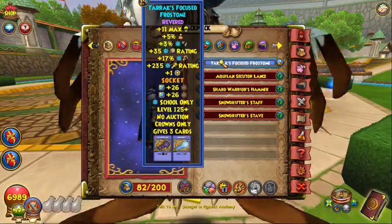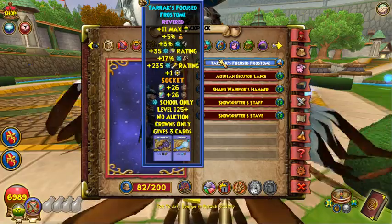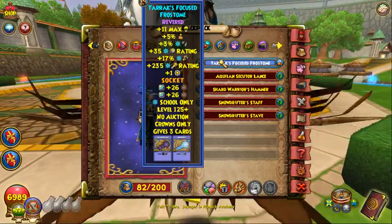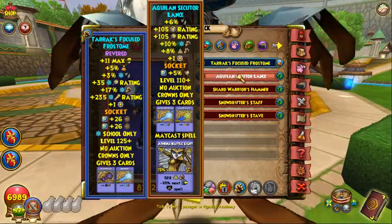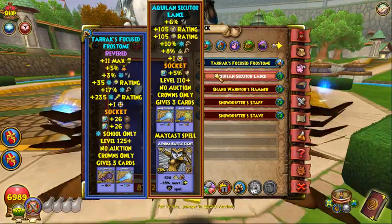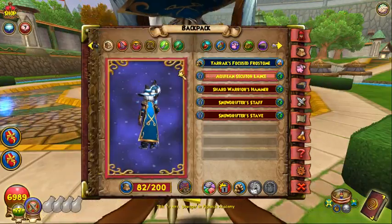This wand you get from the Revert Crafting from the Arcanum. It's quite annoying to craft but it is a really good wand, and with the two-stop this makes it even better. If you're lazy, you can definitely pick up this wand from the Immortal Lord pack instead — it's also a really good wand and a bit easier to get.